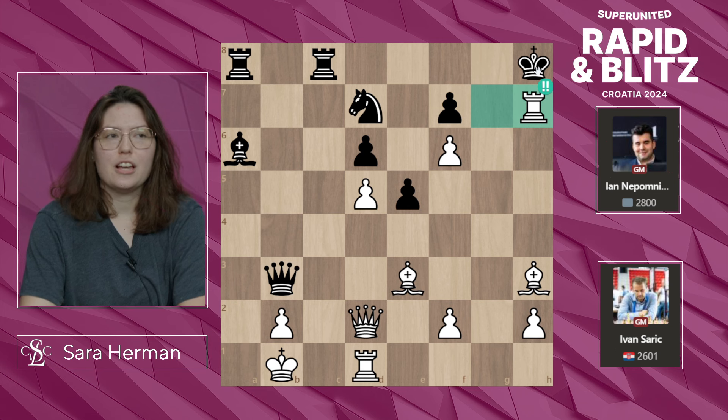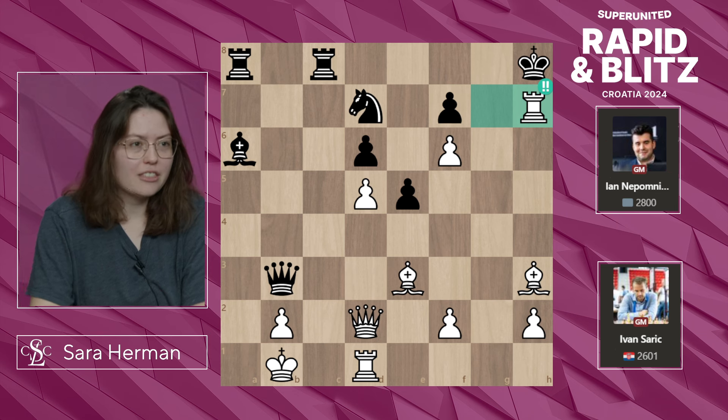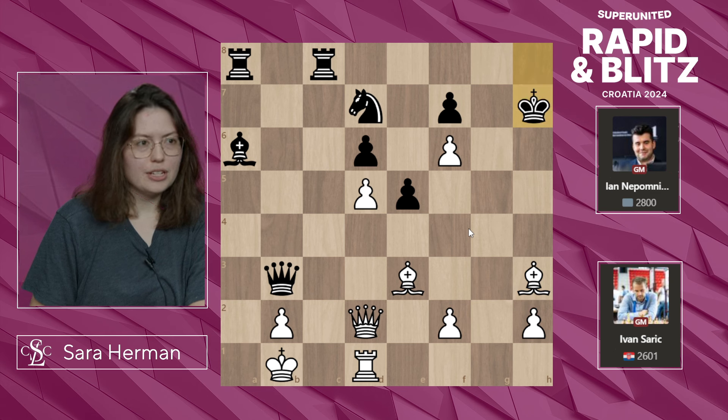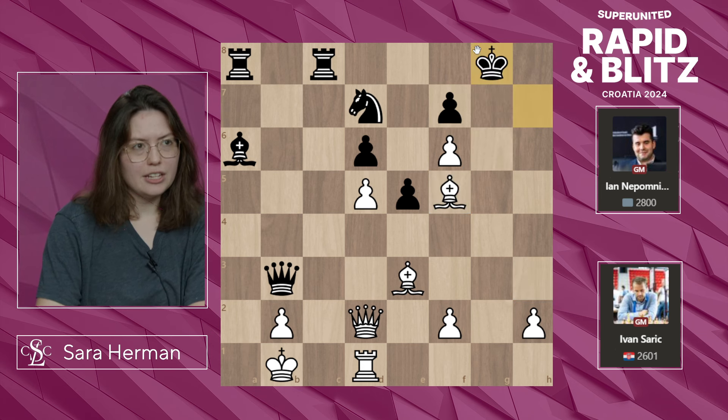Rxh7, double question mark — sacrificing the rook. This is just giving a rook up for nothing. The h-file is completely blocked, so it's not like another rook is coming in this way. After Kxh7, the bishop hops into the f5 square, and the king is really running out of squares.